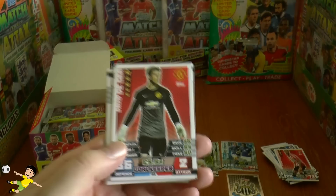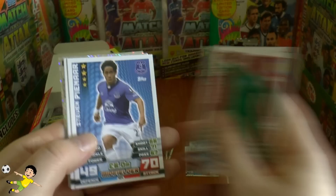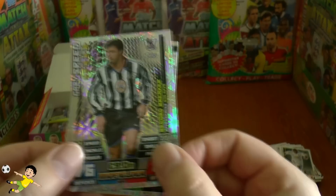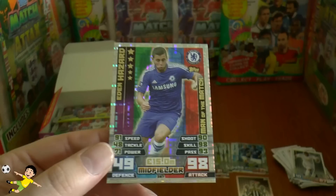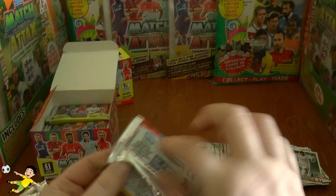Pack five opens with David De Gea, Alex Song, Traore, Graziano Pelle, Guzan, Dean Marney, and Jefferson Montero as base cards. The record breaker is Gary Speed — formerly of Leeds and Newcastle — appearing to be for most Premier League appearances. Then the Man of the Match card is Eden Hazard: 49 defense, 98 attack. Really chuffed with getting that one.